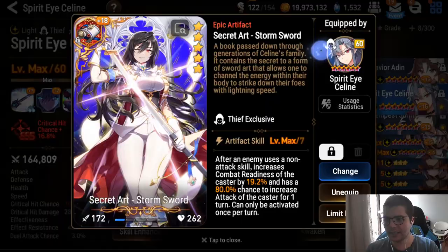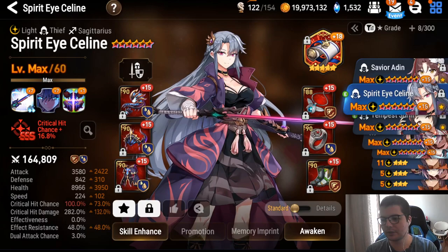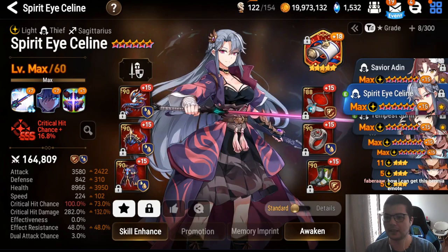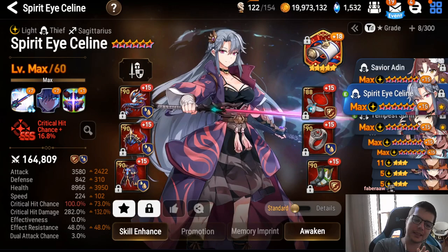Celine — Sword Storm is mandatory in my opinion. Without Sword Storm you die to ML units. For speed, go at least 230 speed on lifesteal. She's getting buffed — she's getting more lifesteal. Right now she lifesteal 20% on S1.